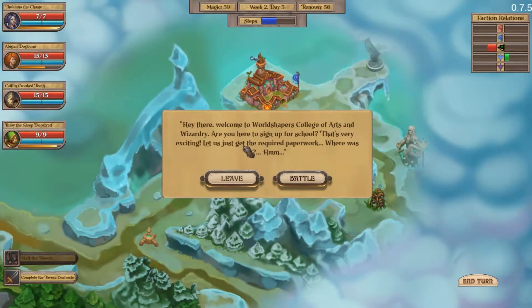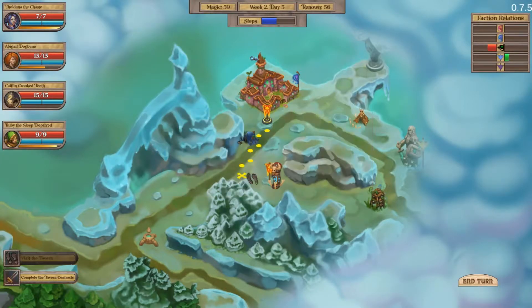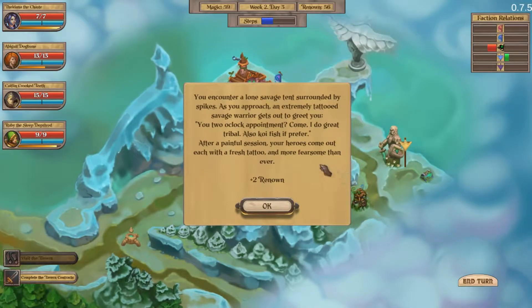Let's go talk to you. 'Welcome to World Shapers College of Arts and Wizardry. Are you here to sign up for school? That's very exciting — let us just get the required paperwork.' Let's leave. They're the ones that attacked us before, so it's interesting that we can't really interact. You can't enter a lone savage tent — okay, we've seen that before.